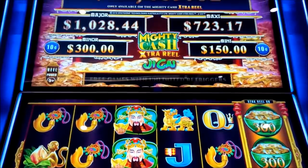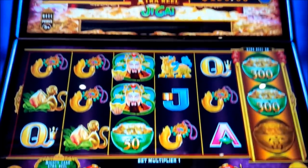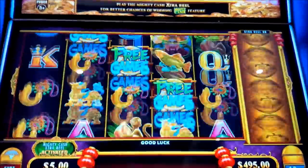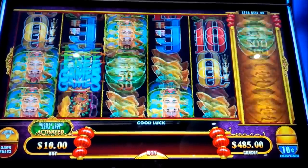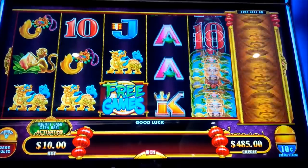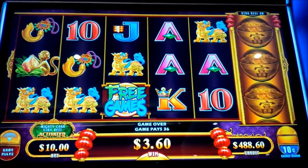This is Mighty Cash Extra Real G-Sign by Aristocrats. In this one, you want five or more of the Mighty Cash symbols, and we're playing the Extra Real Feature, or three or more free game symbols.